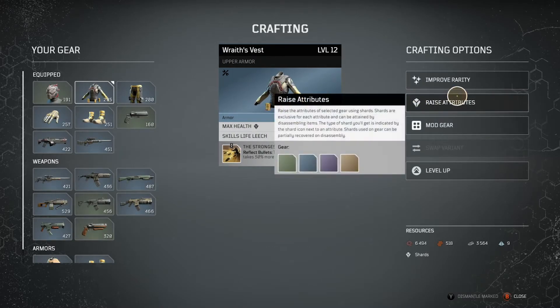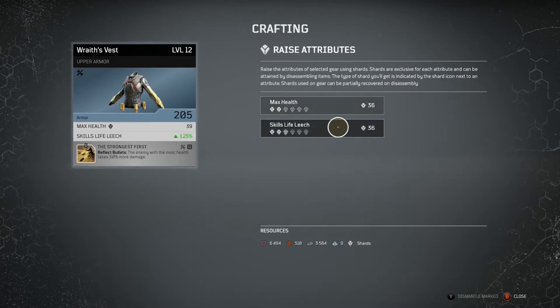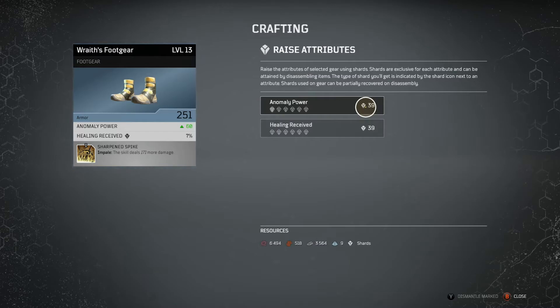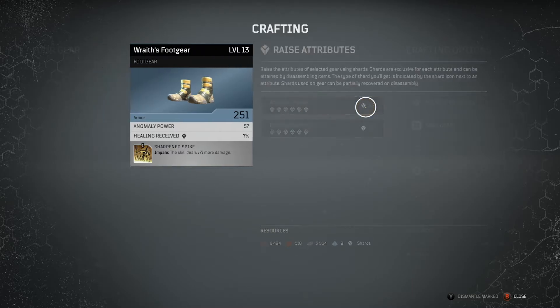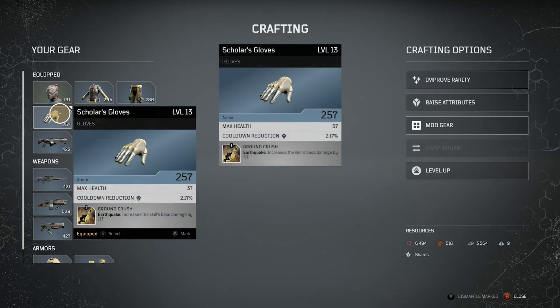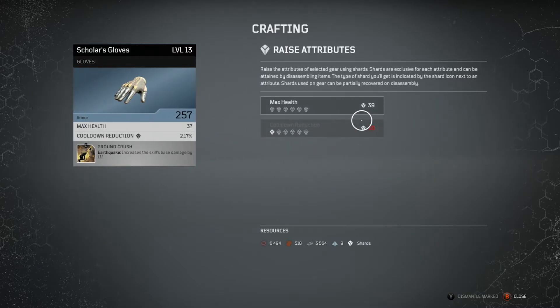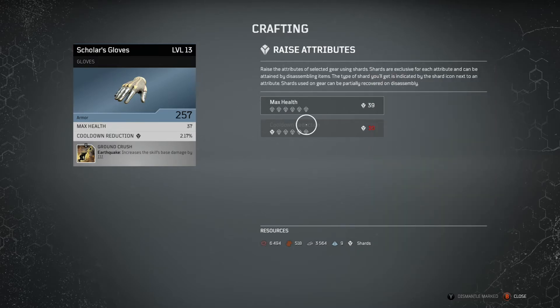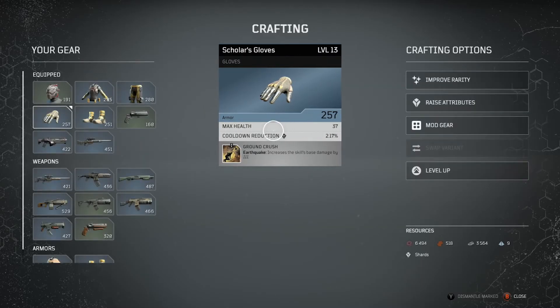We can raise the attributes — right now we have access to change max health and life leech. This will vary depending on the piece of gear. If I switch to the boots I can change anomaly power and healing received. This is going to be min-max heaven for those who like to get the best out of everything they have. Keep in mind that shards are specific to the items as well. I don't fully understand that system, but I imagine you need to dismantle items that have a specific attribute to get those shards.